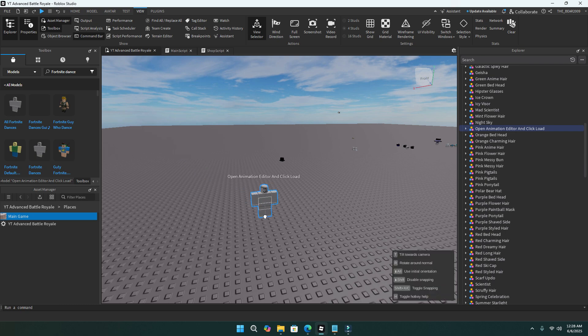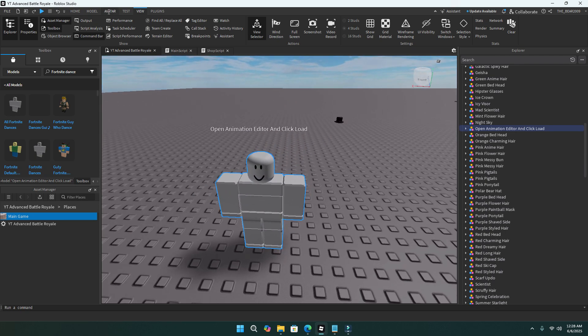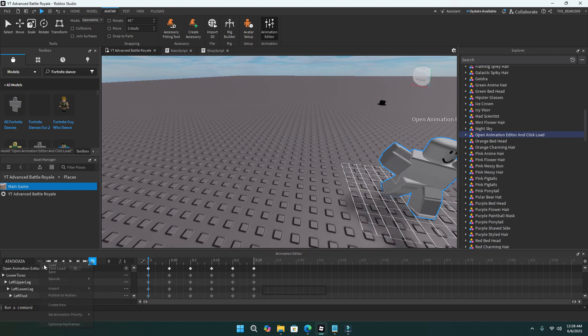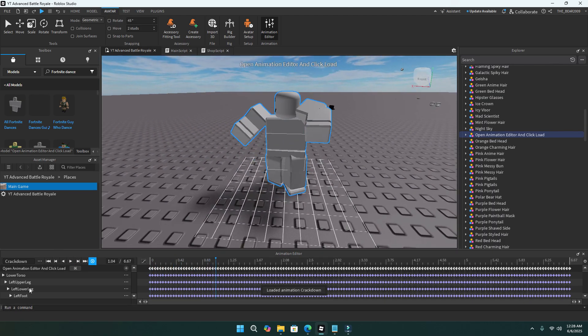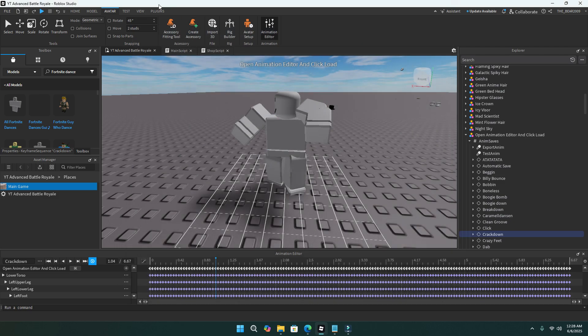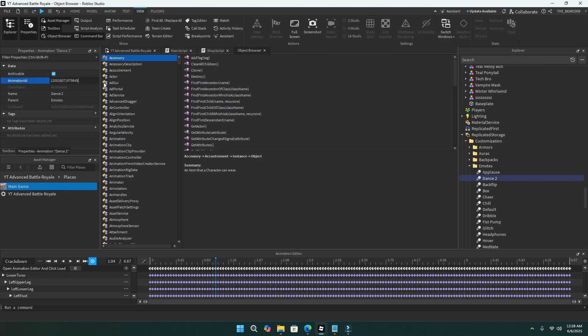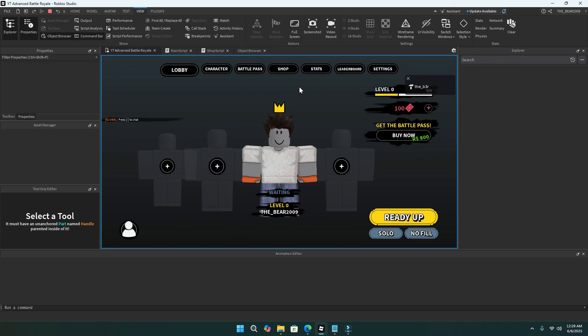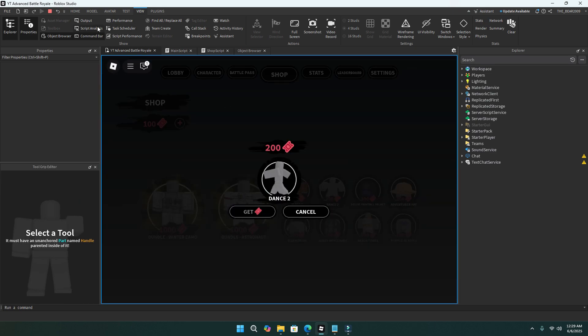Wait for the kit to drag in, then open the animation editor and click load, just like it says. It will show you all the animations. Let's do the crackdown — as you can see it works. Then publish it right after that, and if you have it on a group, make sure to put it as your group when importing. Then go to your 'dance 2' entry and paste the ID there. Put it in the shop to test it. There you go — it's working. And that's how you do your dances.